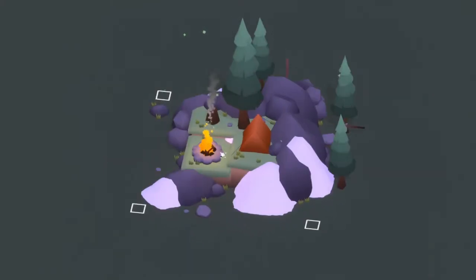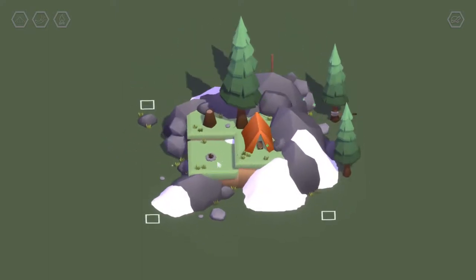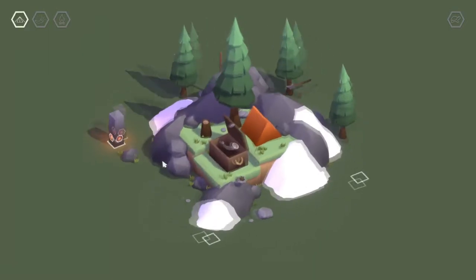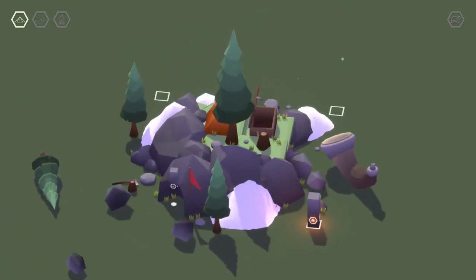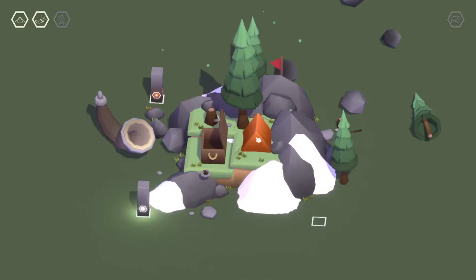Campsite. Okay, I made the camp tent. And then I made the fire go out by doing that, which opens the tent, which has a thing in it. Yes. Cool. What's the first one to that? This horn, though. Okay, that knocked over some trees. And opened the way to this. I wanted to see if the turtle was in the horn - that's what I expected.